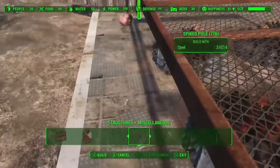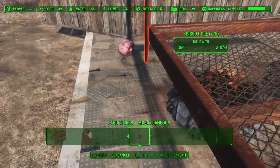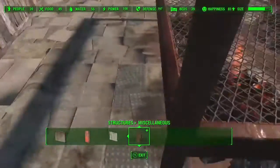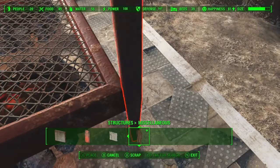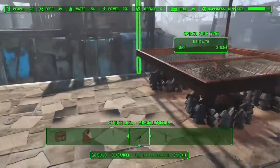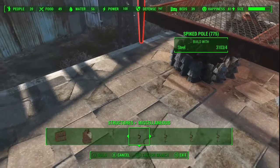Close enough. If anybody can come up with the physics or mechanics of these poles, please let me know, because I would like to use them more but they just don't seem to want to cooperate sometimes. You can see that it's clipping a little bit there. In my test it clipped all the way into the corner and looked very much like it was being supported by the pole.